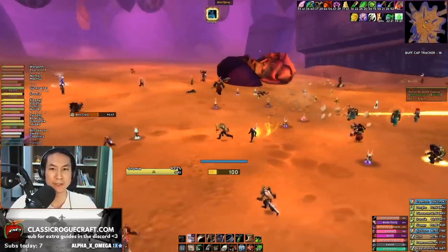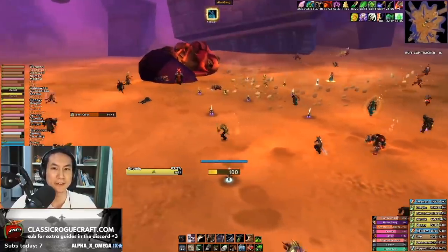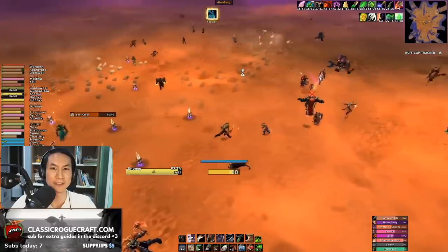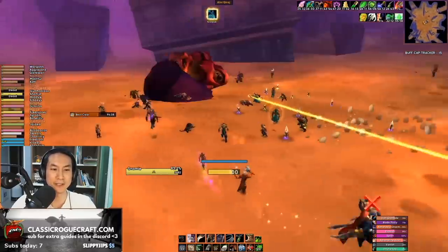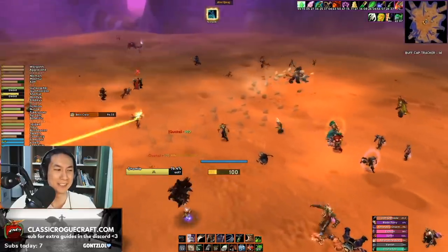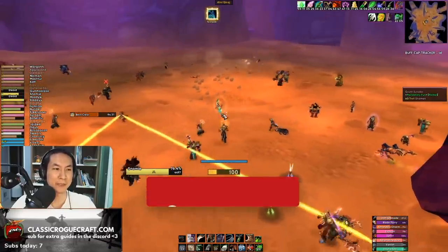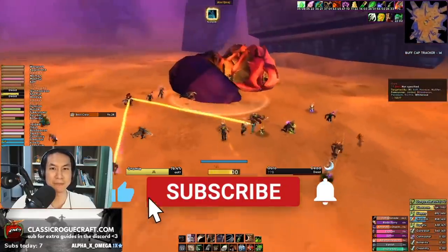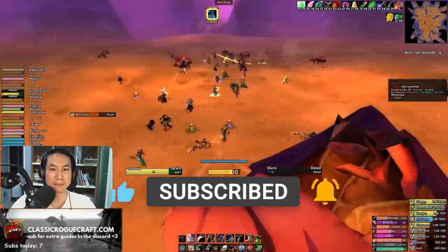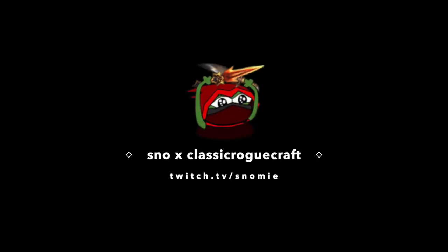Those are my tips for the Uro fight to get a 99 parse as a rogue. I hope that helped. The Uro fight is a lot of fun because of all the little things you can do — watching for evasion, lips, and vanish timing. I really do enjoy it and I wish you luck getting your 99. If you liked this video, feel free to subscribe. If you want to see this sort of stuff live, I do VOD reviews and log reviews on stream at twitch.tv/snowme. I stream every second day, so come hang out and I'll catch you in the next video.